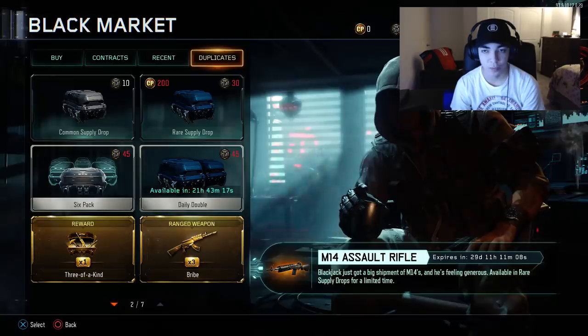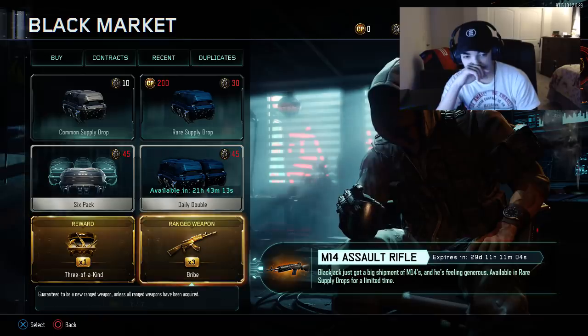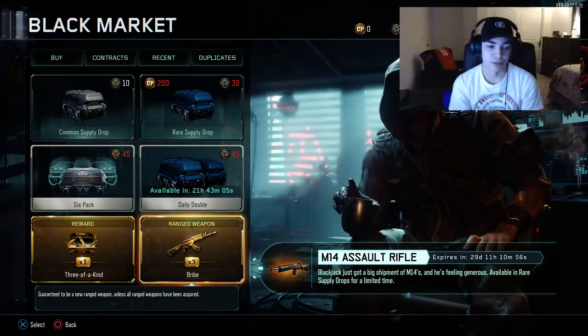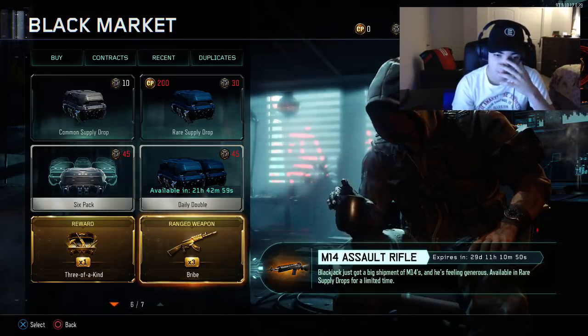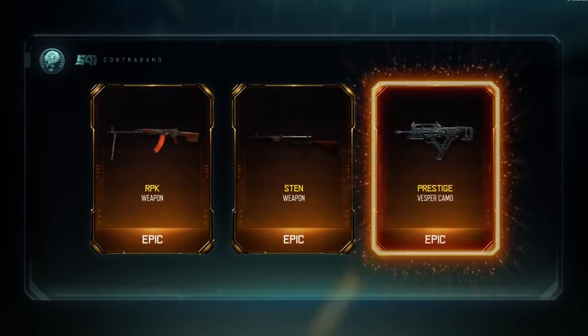All right, here we go, we're going on to the bribes. I have three ranged weapon bribes and one three-of-a-kind. I'll start off with the ranged weapon bribes. Please, I'm going to be so sad if the sniper is the only one I don't get. First ranged weapon — I'm going to close my eyes. Please give me the sniper rifle.